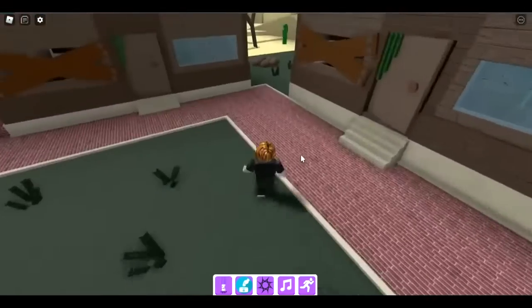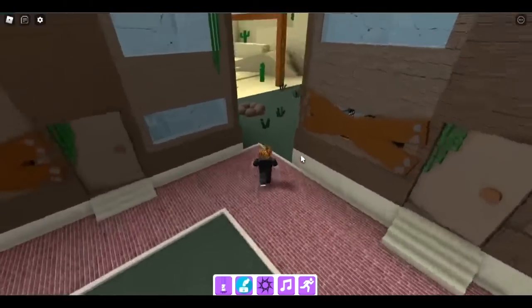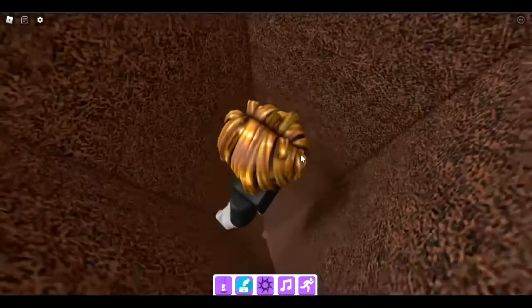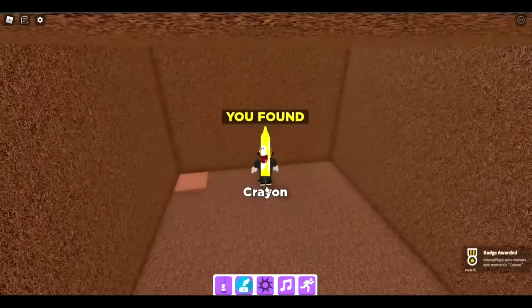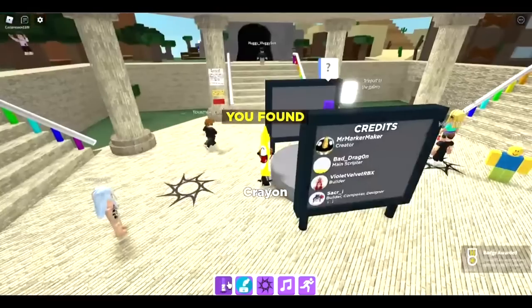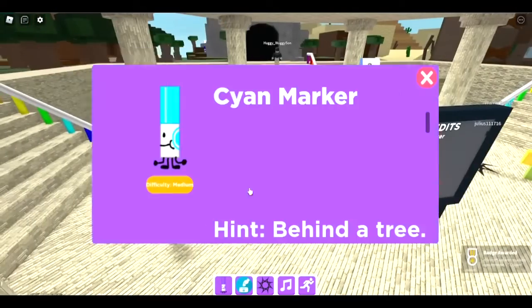The next one is the crayon marker — she's in the corner of a biome. We're in the abandoned village area. Go right here and fall through — boom, the crayon marker.